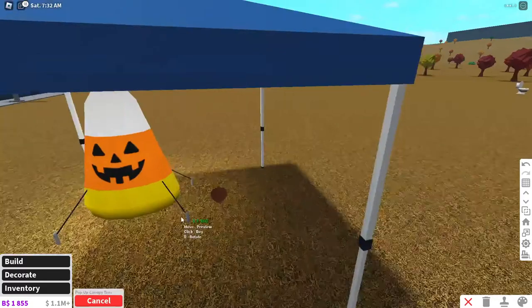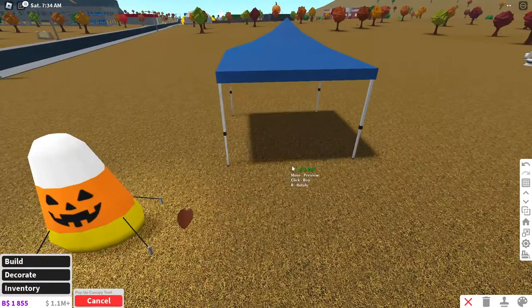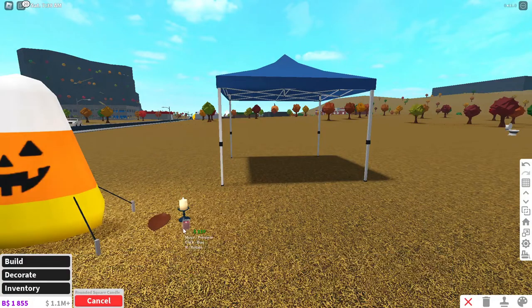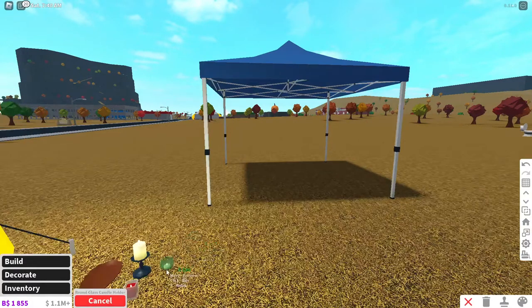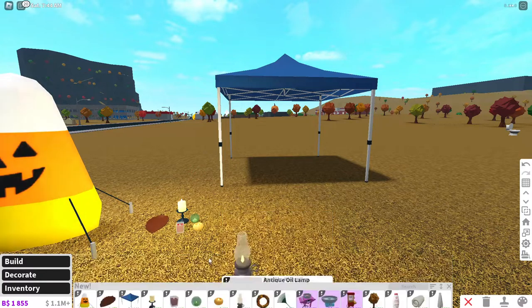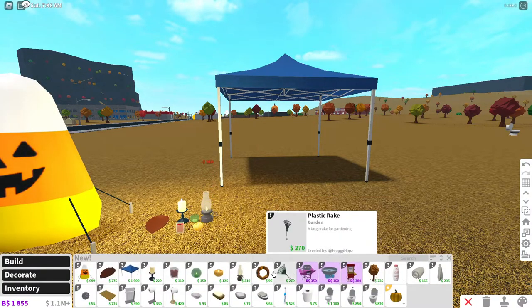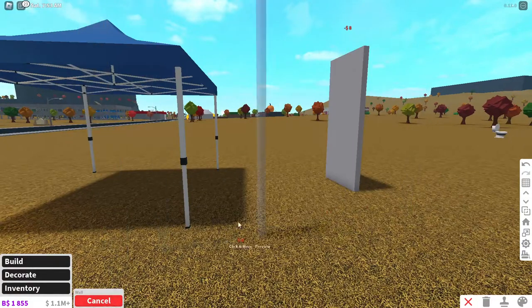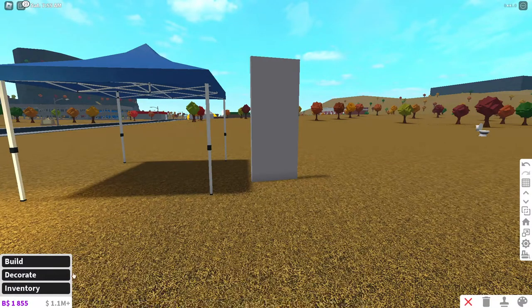Next up we have a pop-up canopy. We have a traditional feather candle, a rounded square candle, a round glass candle holder, a pumpkin miniature pumpkin candle, and an antique oil lamp. We even have a fall wreath. Let me put down a wall so we can place the wreath — we now have a fall tank wreath. We also have a nice plastic rake as well.